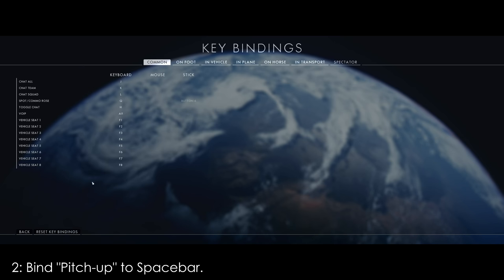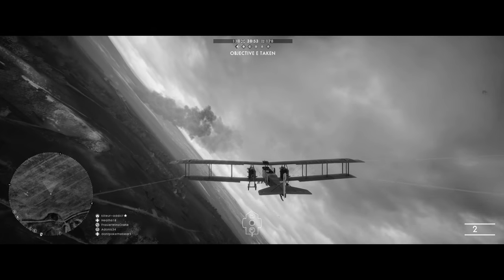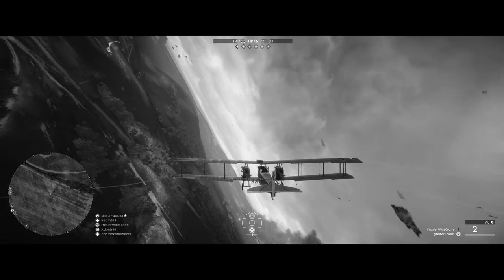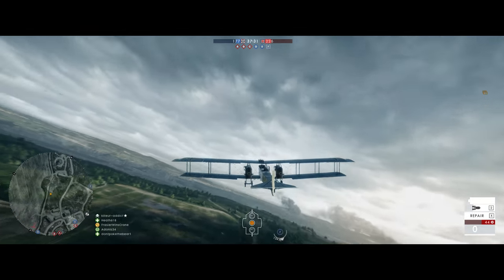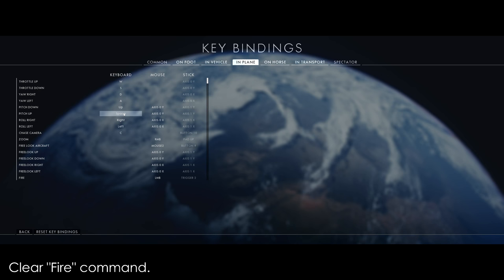The second: go into your keybindings and bind pitch up to your spacebar. This is fairly well known, but for those unaware, it will improve your flight maneuverability immensely. If you've ever found yourself trying to turn your plane and constantly having to swipe your mouse while unable to shake off the plane behind you, this eliminates that problem. It really is the one weird trick that ace pilots don't want you to know about. Also, by default the fire command is bound to spacebar, so just be sure to clear that before playing.